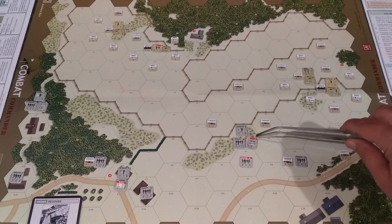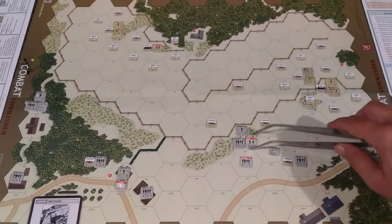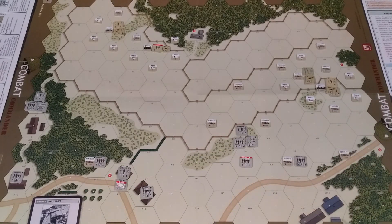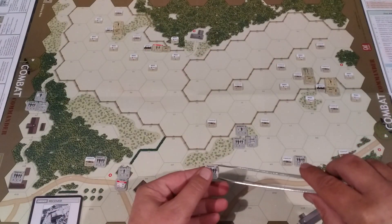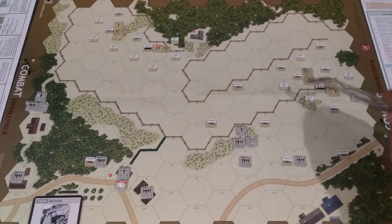Now the green fella is here for 4, 5, 6. And we get a 4, so he's back as well. Pretty damn fine for them. It'd be nice if they could move somewhere. And this bloke's here for 8 and he's happy as well — standing out in the open waiting to be shot. So the only thing we can really do, because we can't move anywhere, is fire.